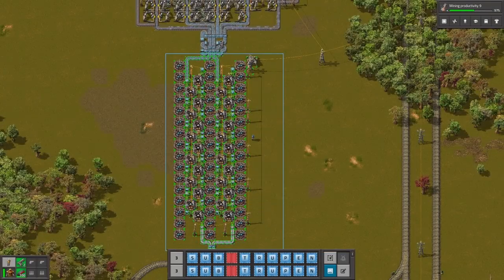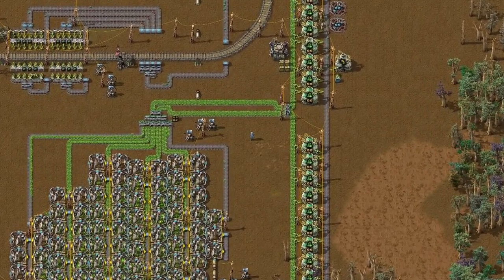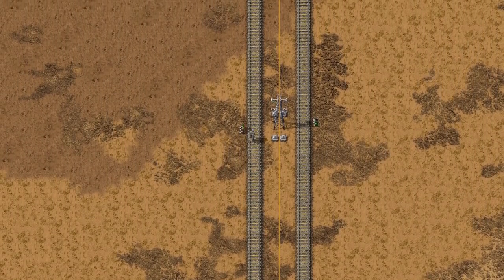I'm also recommending making a blueprint book with smelters, because you will need to place them at every single outpost. Processing on the spot is especially useful for uranium, since one stack of sad rocks is equal to 1000 pieces of ore. This way there will be fewer trains on your rails and you will feel way safer.